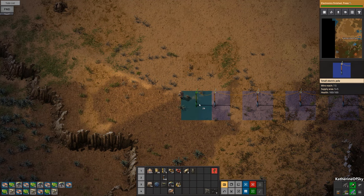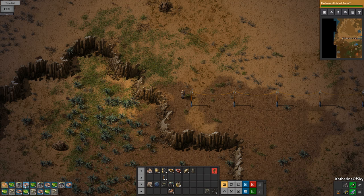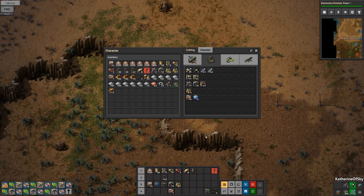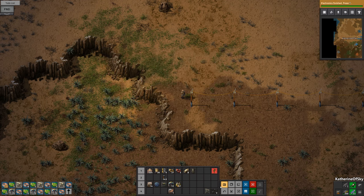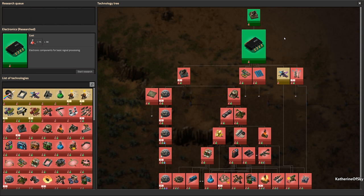There we go — oh, the cliff's edge. That's kind of picturesque, isn't it? Let's cancel these guys for now — sure — and I'll just wait for the radar to be made. It won't take too long. Meanwhile, we can look at science.